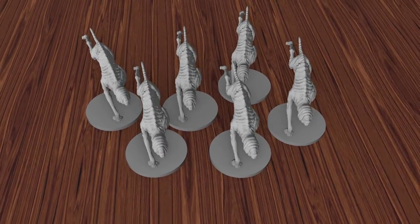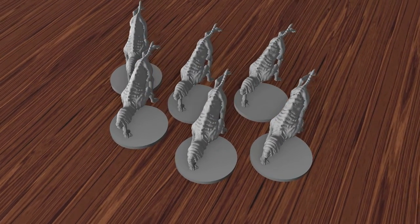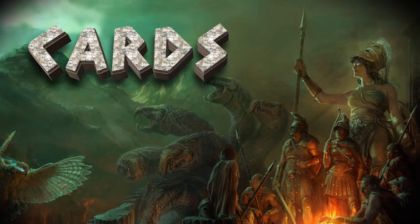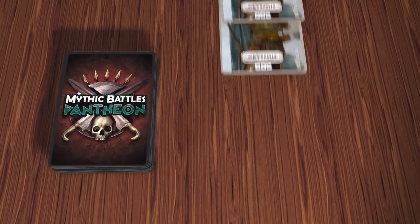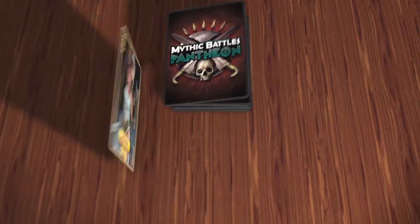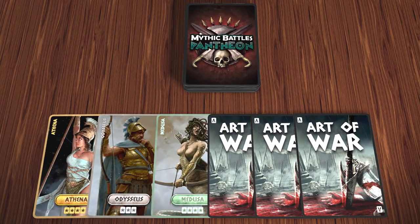Also included in the game are troops, which are represented on the board by multiple miniatures, but these are a lot weaker than heroes and monsters. Your deck of cards is key to the game. It's made up of a number of cards for each of your chosen units, and some Art of War cards too. You start the game with three cards from your deck, and then add another three Art of War cards into your hand.